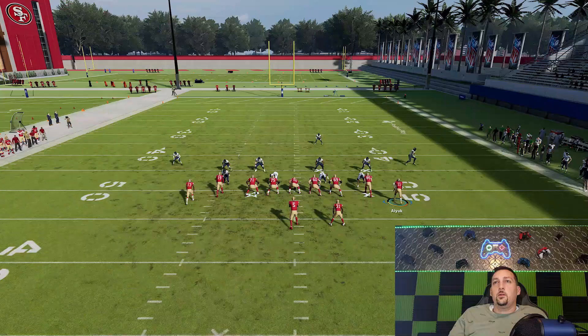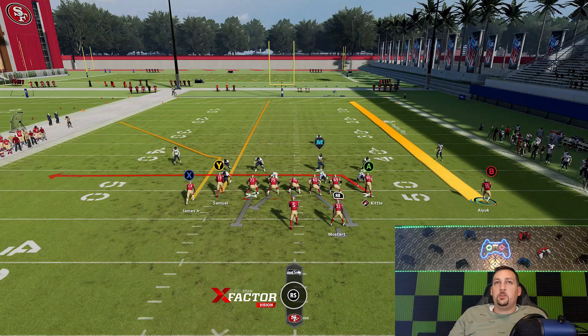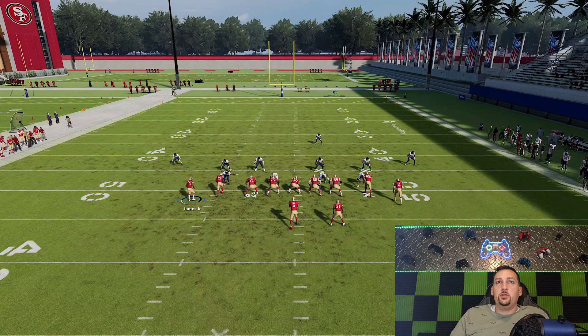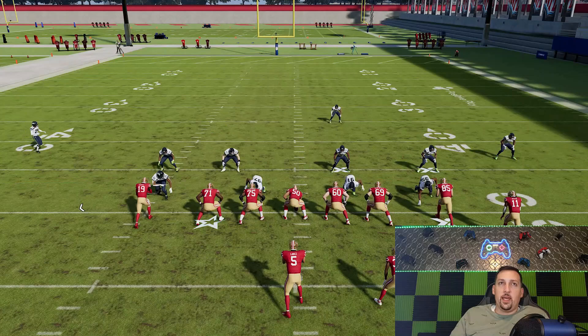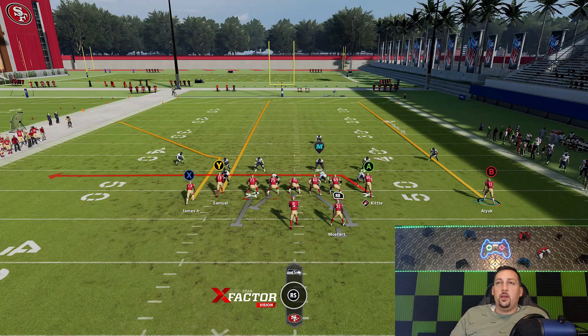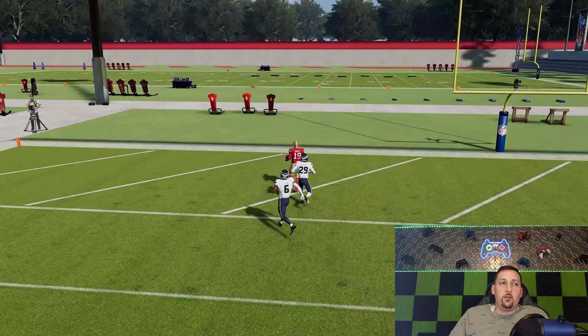I use a lot of motion in this formation so none of these motions should give anything away. This particular play is one of the better ones because a lot of the other one-play touchdowns I showed had the motion side being where the ball went. In this case you're motioning out the opposite side — so if your opponent starts picking up on that and cluing in on the motion side being the action side, this is a perfect counter that's going to catch them off guard. That's why this formation is so great: you have so many great plays, so many one-play touchdowns, so many different angles to attack — it really makes this an impossible-to-stop scheme.